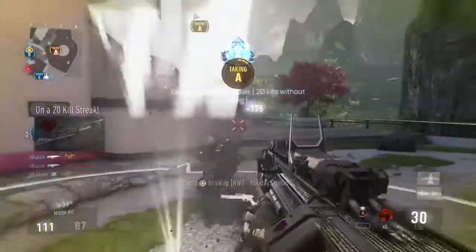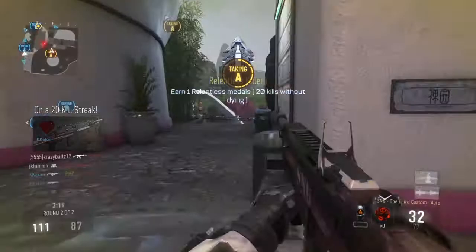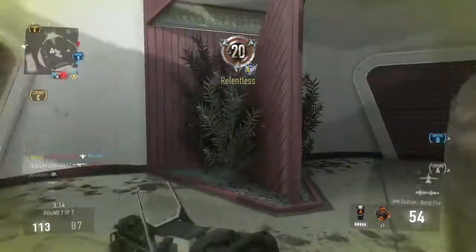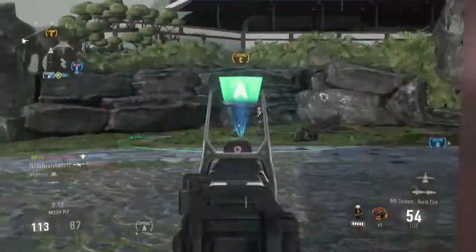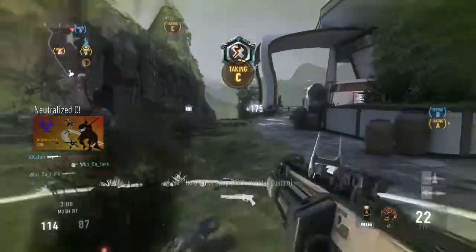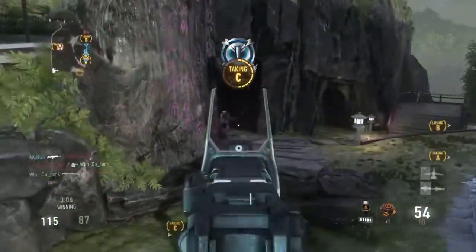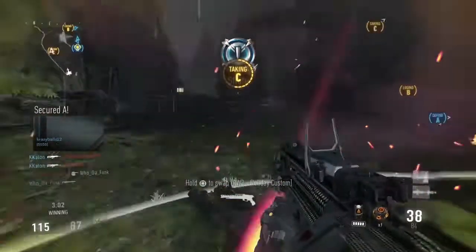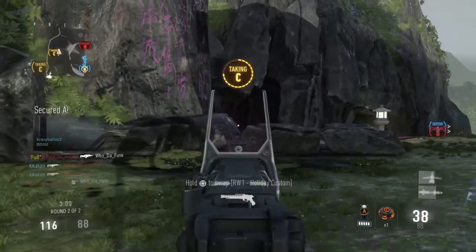Secure A. Enemy taking Charlie, we lost C. Friendly missile strikes incoming. Enemy taking Bravo. A secure. We lost B. Enemy has Bravo.